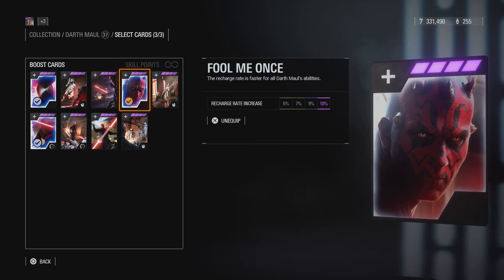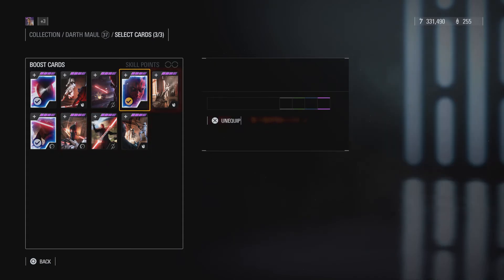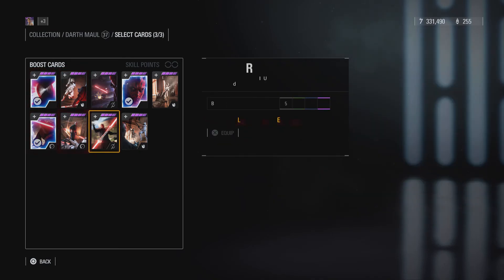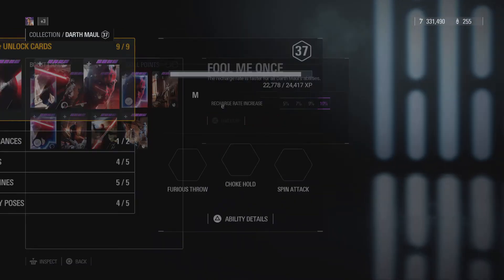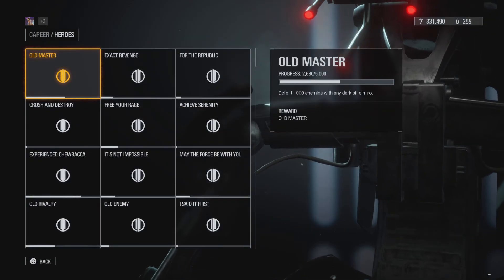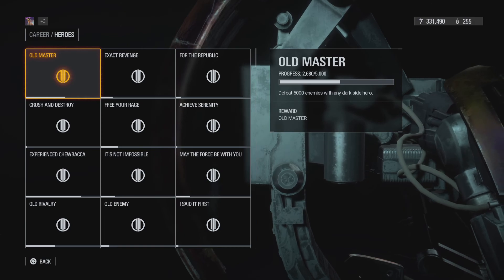The cards are Lightsaber Defense, Slow Motion, and Fool Me Once. Those are the best ones out of all of these. I learned this from a YouTuber — I forgot their name, actually. I recommend you use these cards because they're the best cards, and that's how I got 2,680 kills.